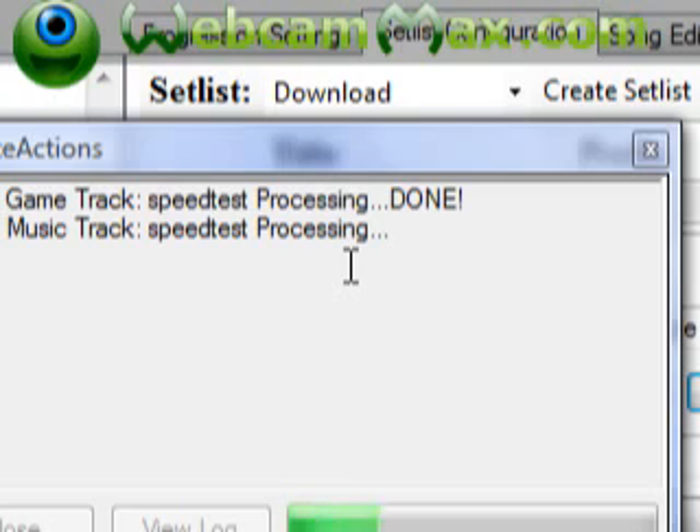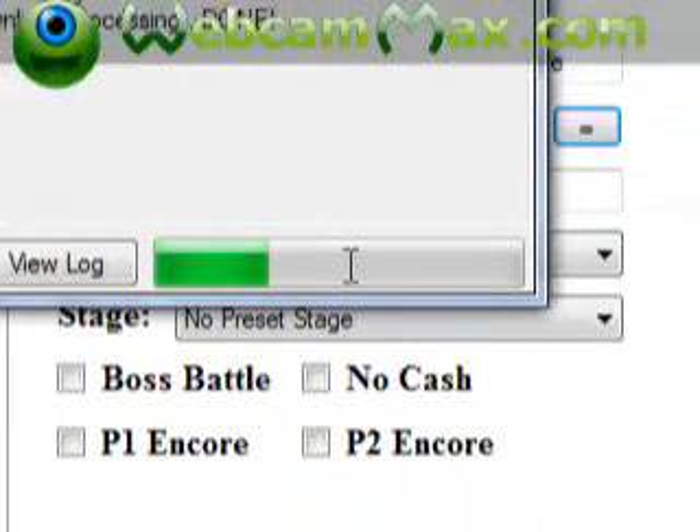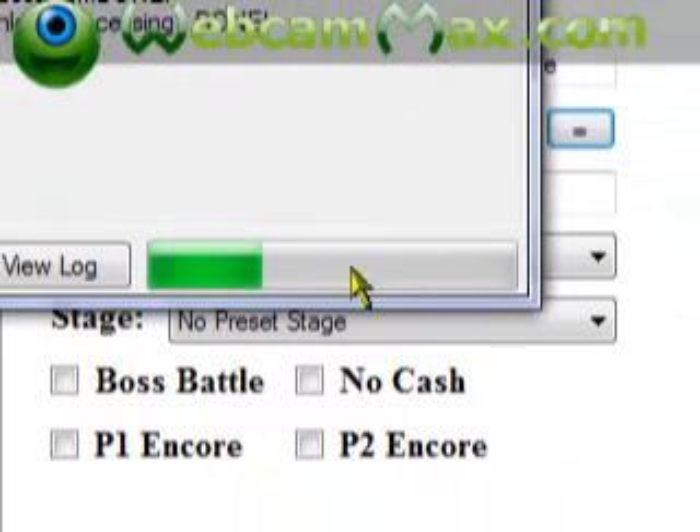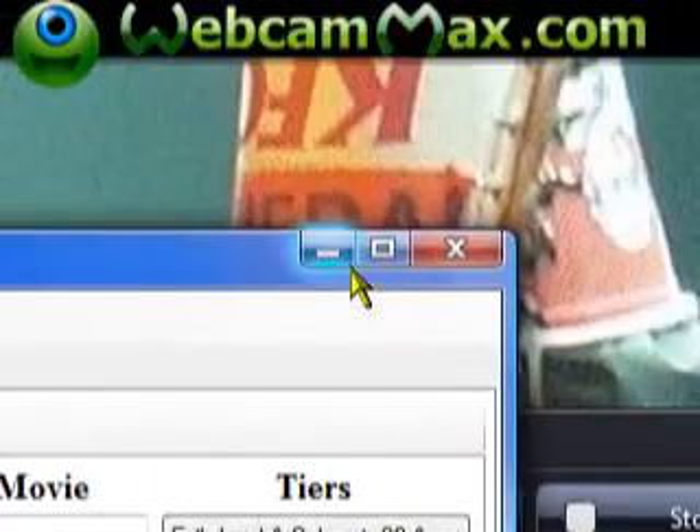It's going to take a while, especially if it's a long song. Wait for the green progress bar to go all the way across. Once it's done, you can close the window and exit. That's how you put customs into GH3 PC.